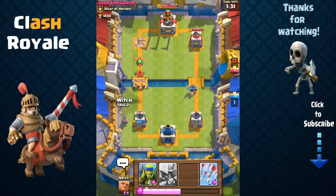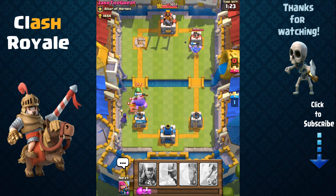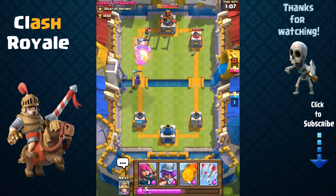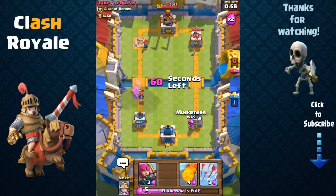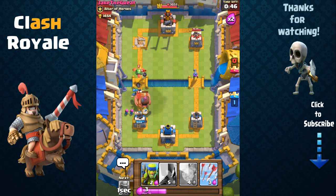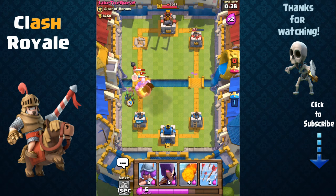I'm gonna place my knight here and support him, but it looks like he sent out barbarians on the other side, so I'm going to focus there. I'm going to use the giant to shield my witch and distract his baby dragon and barbarians. While that baby dragon is distracted by our giant, our spear goblins and witch are going to quickly take it out. Now we can focus our attention on either the king tower or the right tower.